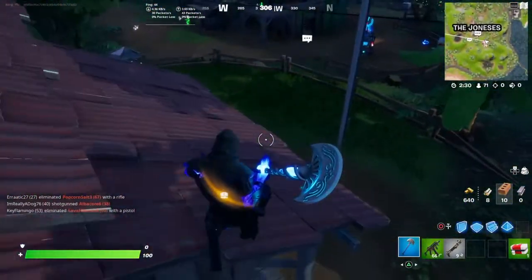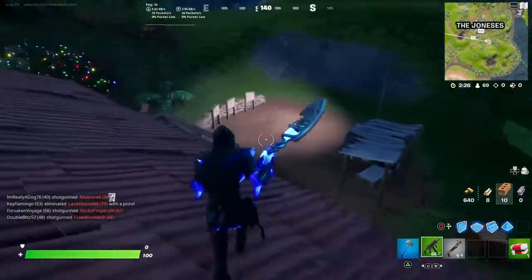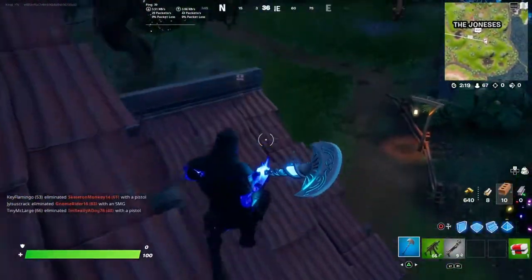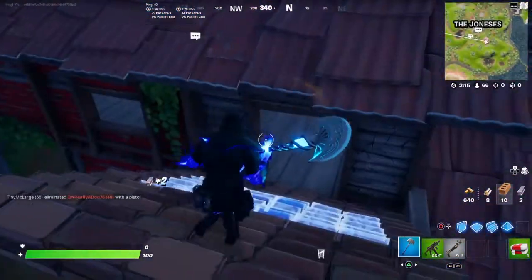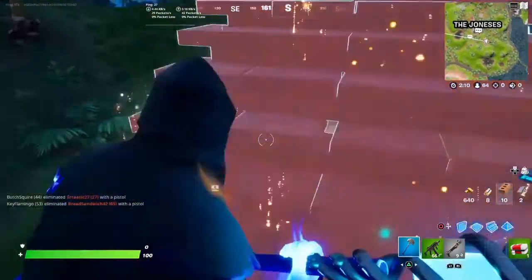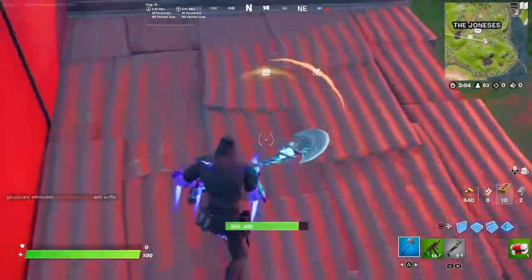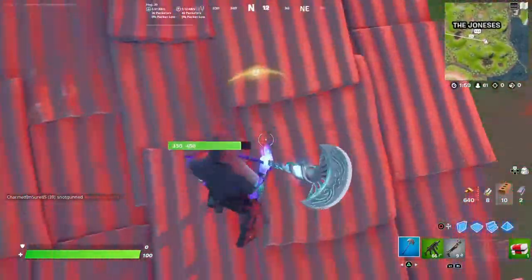The way you can get this pickaxe is if you played during Winter Fest — those 14 days when the cabin was available. Epic are giving out this pickaxe because there was a downtime a week or more ago where something happened and we weren't able to play until like 8 o'clock in the afternoon. Things were crazy, and they wanted to give us a reward for waiting — and this is the pickaxe they gave us.